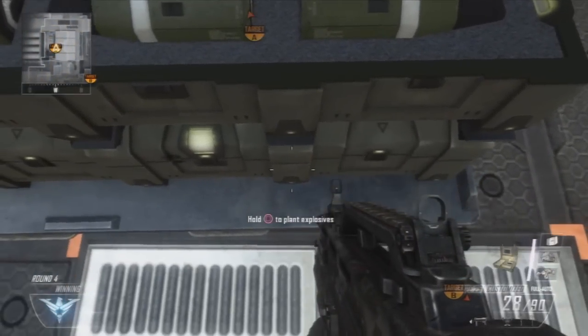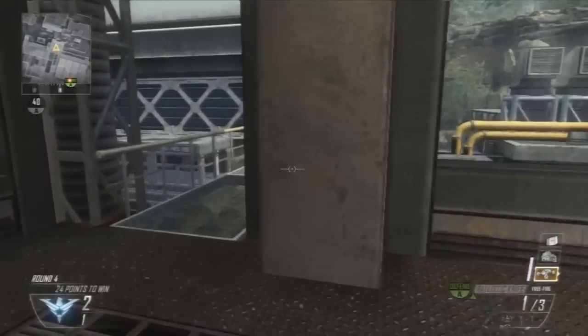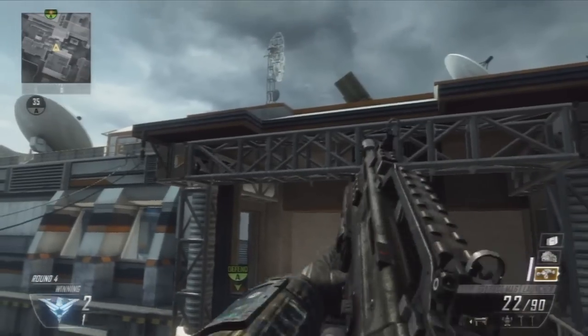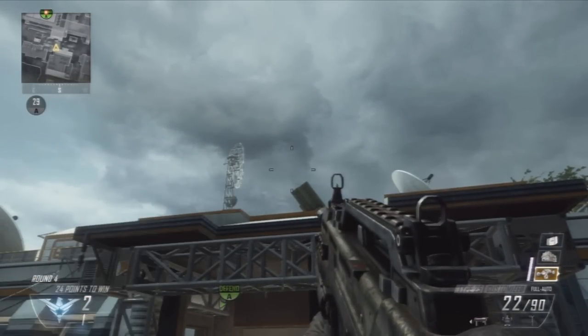This spot I'm gonna claim as one of the coolest spots I've ever found. You just run up here and get in this corner that I found about a week ago — I didn't even know it was here. Put the bottom of your assault rifle crosshair on that tip, throw it, and it takes two bounces. These bounces are pretty cool, so just watch.